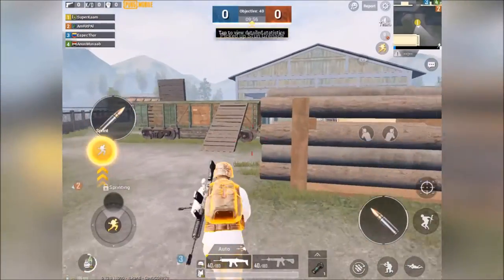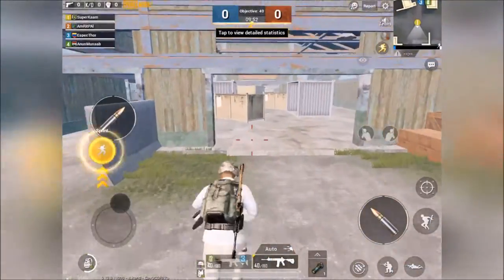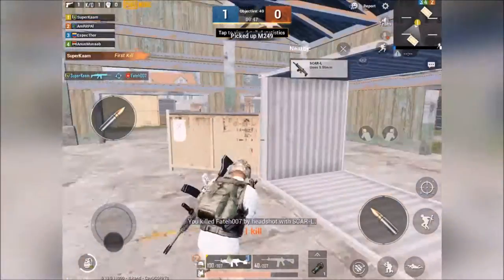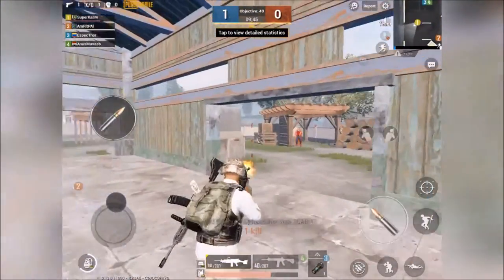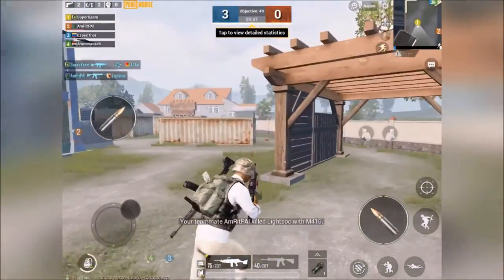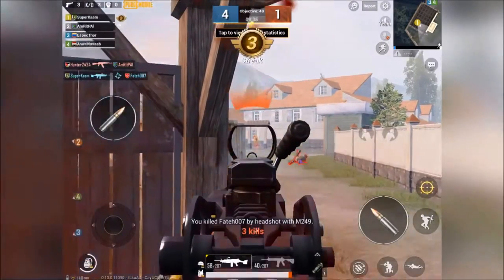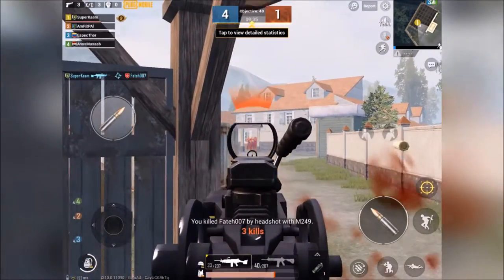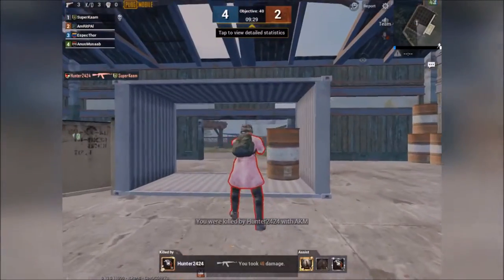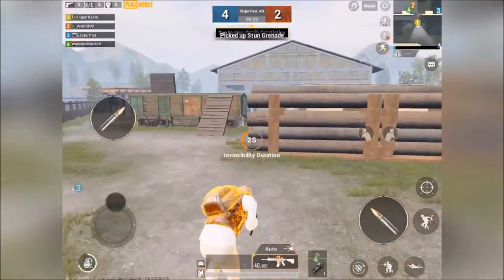The game is about to begin — please follow me to see where I go. Let's go for it in this Evo Ground mode. This is where you get the M249 from. When the person with the M249 dies, regardless of which team they are on, the M249 reappears at the same spot.